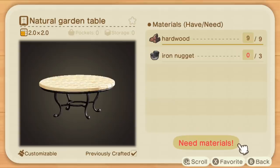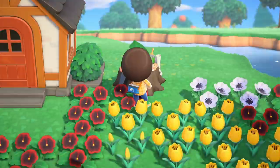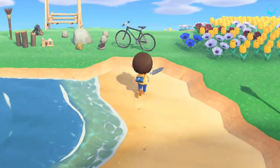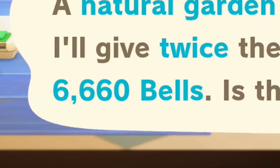I'll be right back with one of those. All I need is three iron nuggets. That's easy — I had a bunch of those lying around my house. And I'm going to be keeping my eye out for rare fish because I understand I can catch sharks this time of year. I would love to fill a swimming pool full of those for the villagers. That's actually decently valuable.